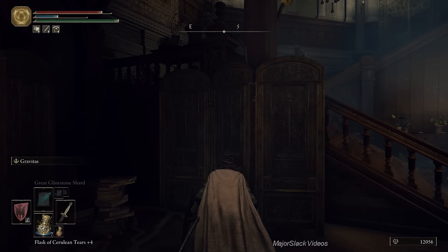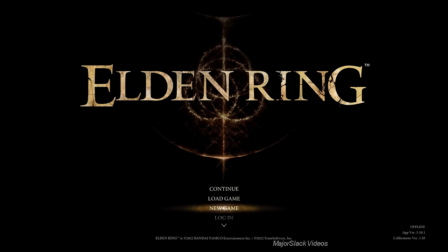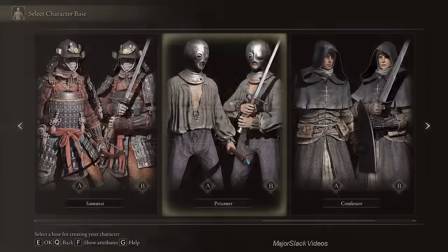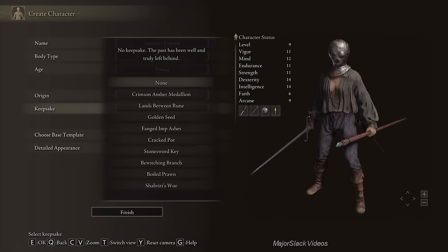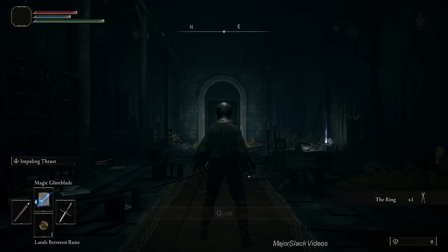Elden Ring Express Walkthrough, prisoner class, starts now — Major Slack Videos. We're going to start as the prisoner — Sorcerer Express — Lands Between Rune keepsake. I'm going to choose female because I just don't want to stare at a naked man's butt for the first hour of the walkthrough. We'll be selling our armor fairly quickly, so for a while we're going to be looking at a naked character regardless of gender.